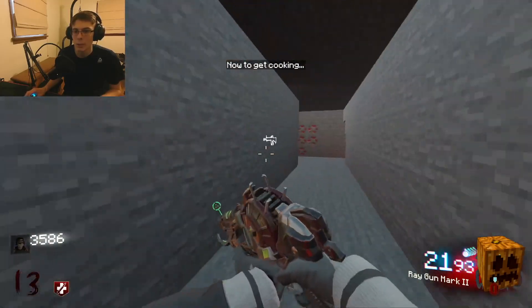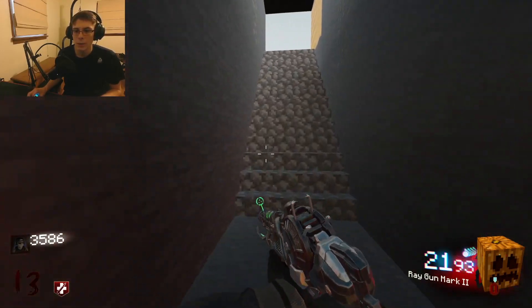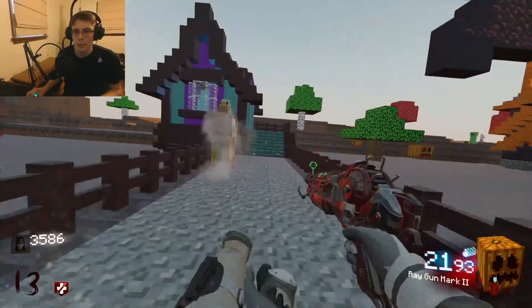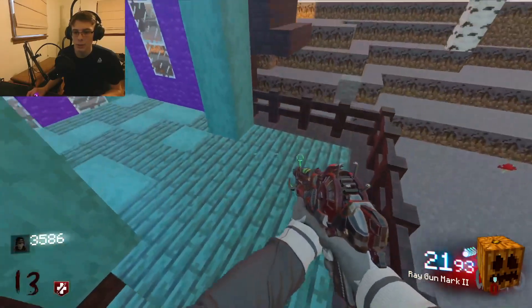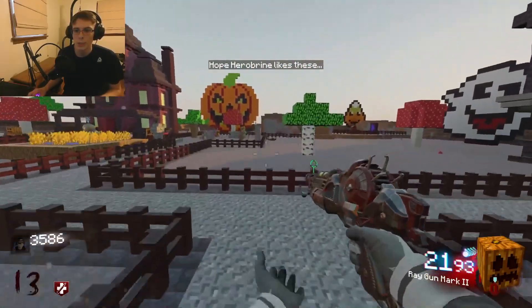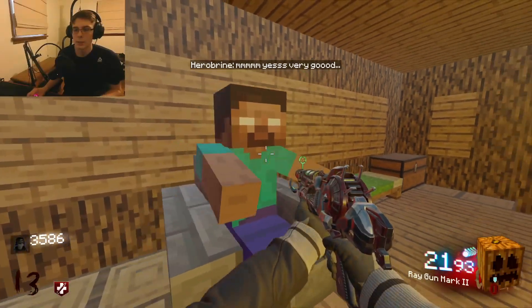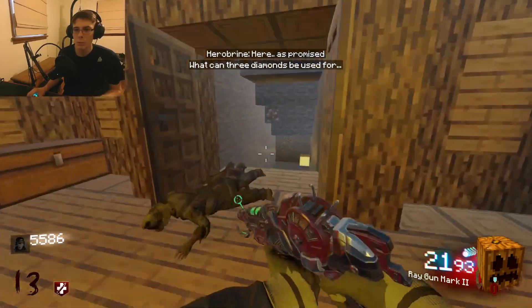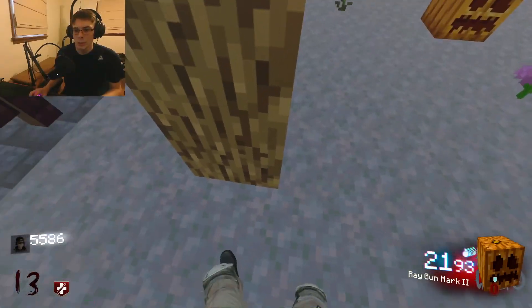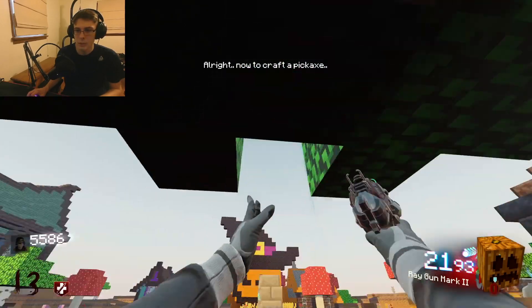I believe the furnace is somewhere around here. Oh okay, I need to get past this zombie. So the furnace is probably this - hopefully I'm not too sure. Let's see if this works. Oh goodness, I can't jump - nope, it worked! Perfect, now we got the cookies - hope Herobrine likes these. Pick up diamonds, oh free cash! What can three diamonds be used for? Now that we have three diamonds we can get some wood here. And then - oh, is that all the wood we need? Yep, that's all the wood we need.